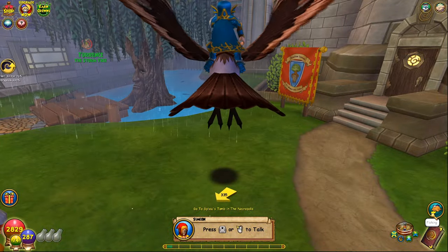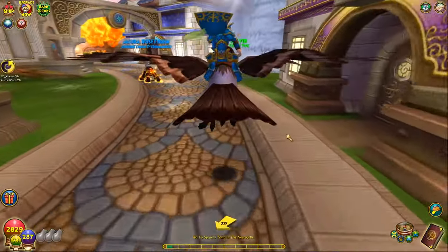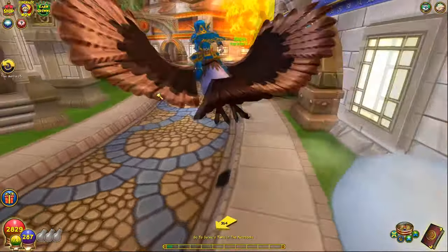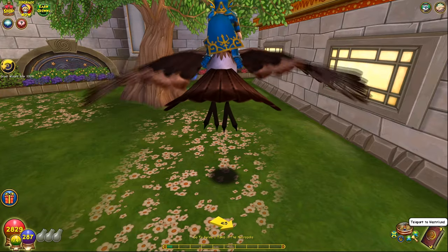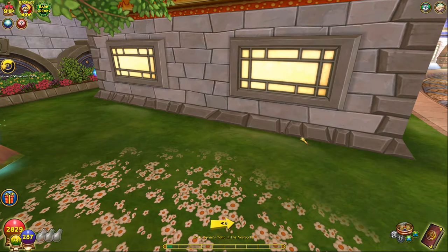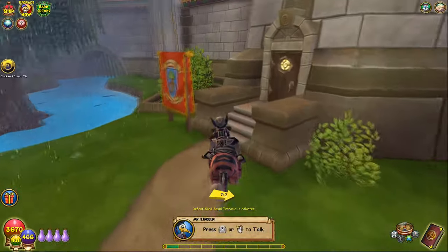Oh my god, what did I just click? Why is my camera weird like that? The trees look really different now too. I should probably get Feint as well. I just remembered — I think that spell is somewhere in Grizzleheim, or however you say it. Let's go to the dorm room and see what's up.